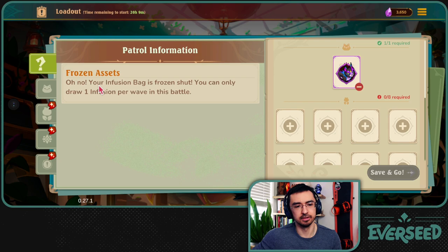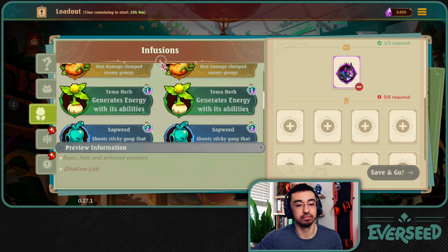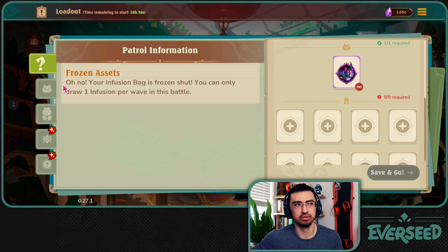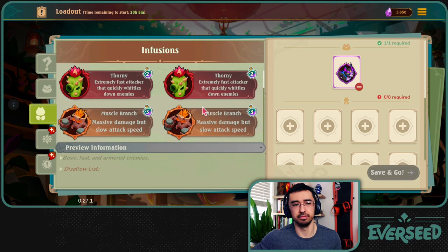So Frozen Assets - your infusion bag is frozen shut, you can only draw one infusion per wave. So I can only draw one infusion per wave. I get seven - there's going to be seven waves. And I imagine that if I get rewarded with an infusion, I can draw that one. It sounds like my bag's shut, so I can only pull one out.